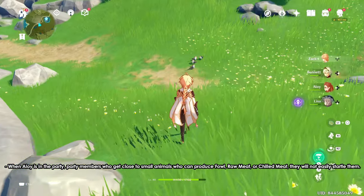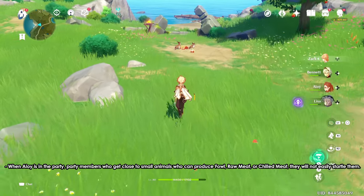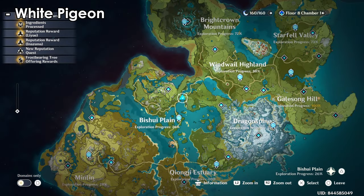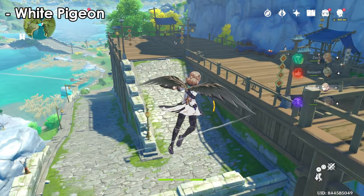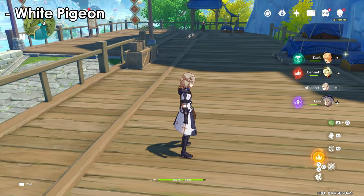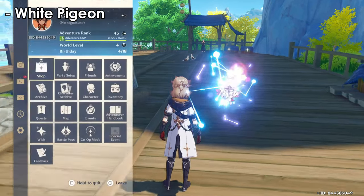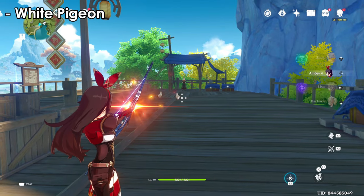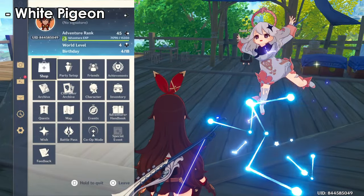Use both Sayu and Aloy if you have them. You'll never be able to get near finches or foxes otherwise. So have them in your party, then get this quest started. The first animal is the white pigeon — all white pigeons can be found near the first castle area or this location on screen. White pigeons are very common, and when the quest starts you can equip the Omni Ubiquity Net to capture them.